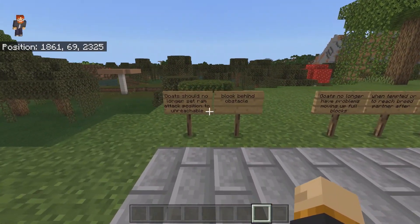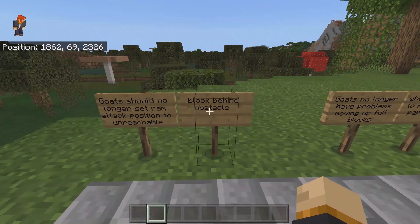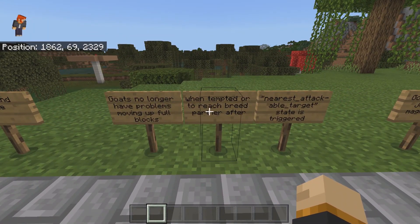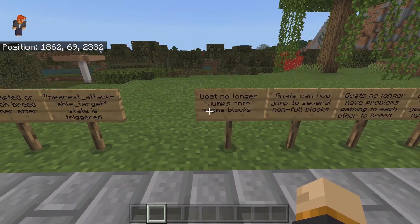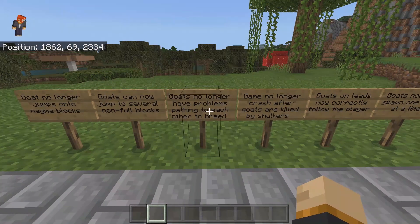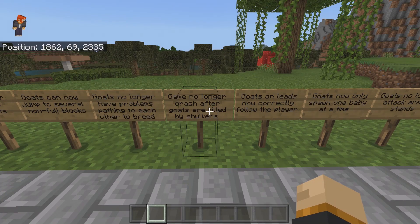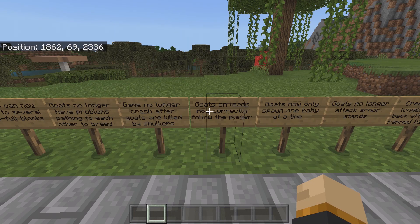Let's take a look at the first changes: goats no longer set RAM attack position to an unreachable block around an obstacle. Goats no longer have problems moving up full blocks when they're tempted or trying to reach a breed partner. After the nearest attackable target state is triggered, goats no longer jump onto magma blocks. Goats can now jump to several non-full blocks, which includes slabs and stairs. Goats no longer have problems passing each other to breed. The game no longer crashes after a goat is killed by shulkers — apparently shulkers do not like goats and would crash the game.